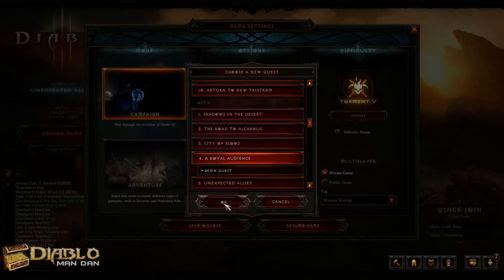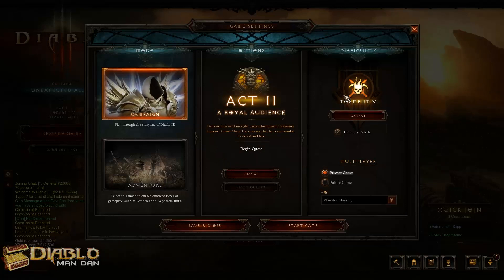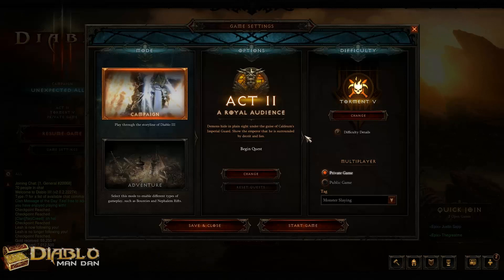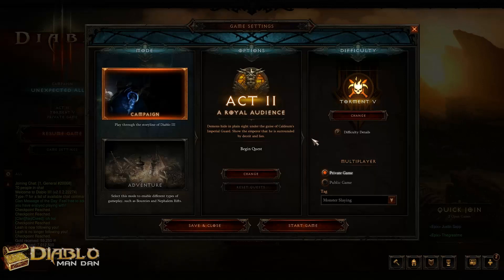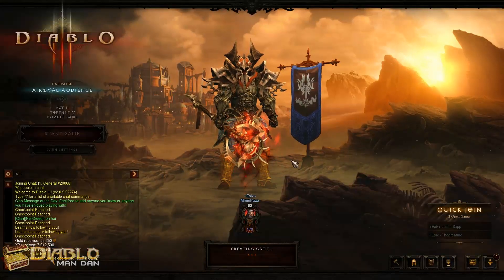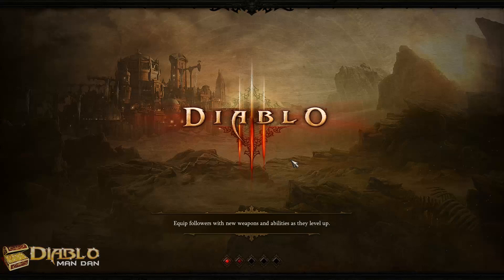You want to pick the Royal Audience quest. On Torment 5, at the end of this quest, you get 7 million experience pretty much every time. It doesn't seem to be affected and nerfed like the other spots were, so definitely take advantage of this now. You can do it on any Torment you feel safe doing it on, but obviously the higher you go, the more experience you get.